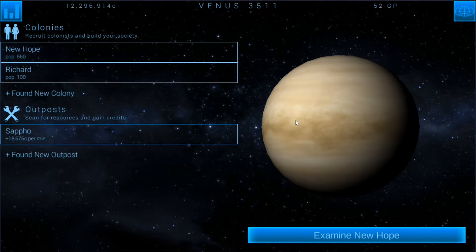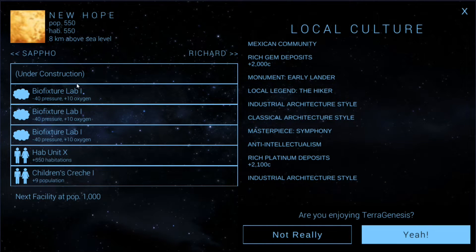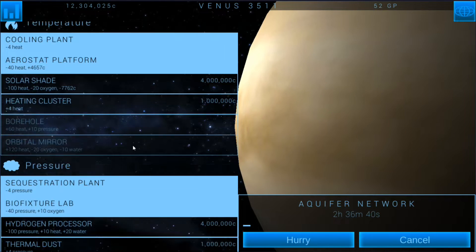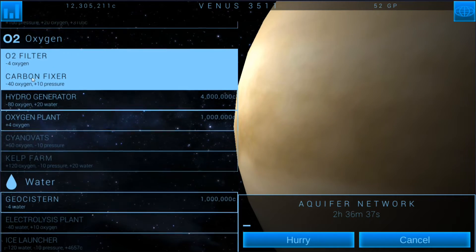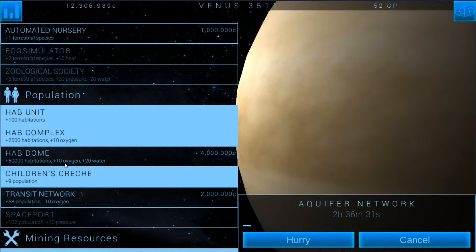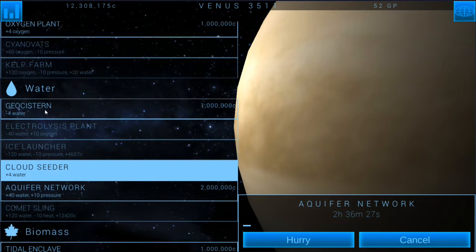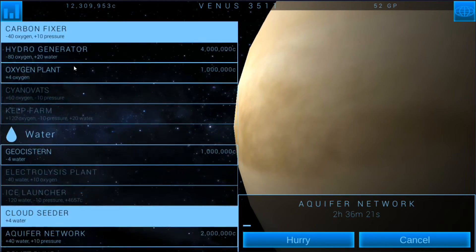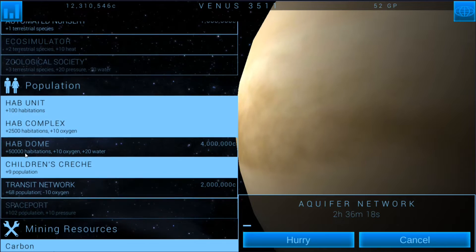I've been getting a lot more genesis points lately — pop-ups for them — and I don't know why. We'll get the hab complex, which will allow us to build one more bio fixture lab. Then I'll need a bio fixture lab and an O2 filter to offset it. Eventually we'll want the aquifer network, but if I'm going to do the hab dome that gives oxygen and water, I'll eventually need the geocistern to offset those.